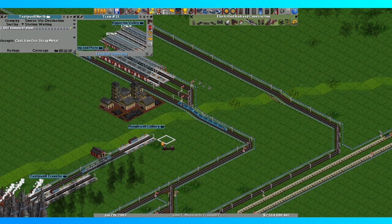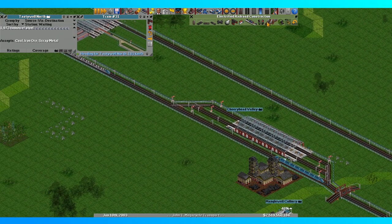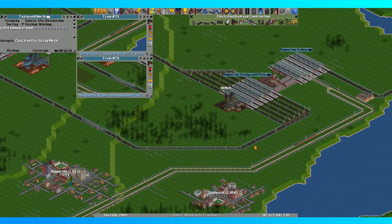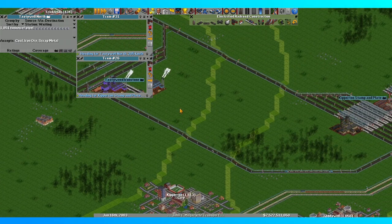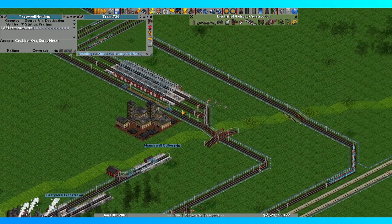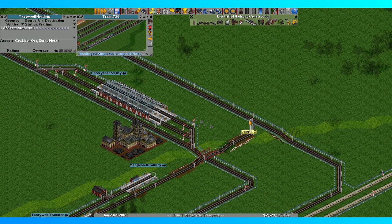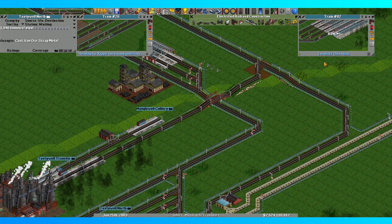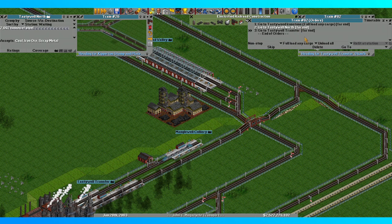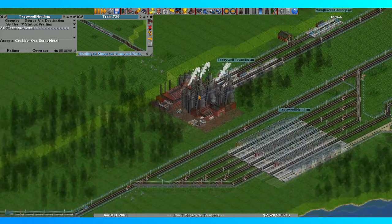I think I might do something like this. You're still a steel train hauling to Tastywell North — wait, Tastywell North is here. Okay, after you're done with that drop, I'm gonna pull you out of the thing. So what was I doing? Oh, I was doing this — so I can free up another slot so I can get more steel going. Stuff is just gonna get more and more and more efficient. That fixed that.